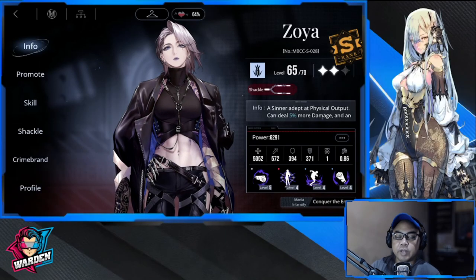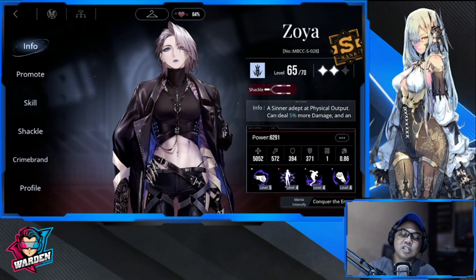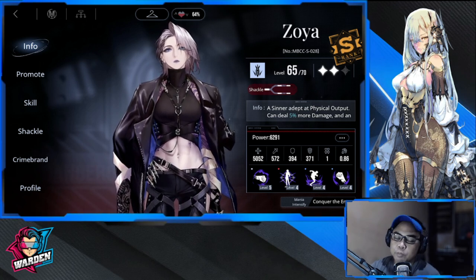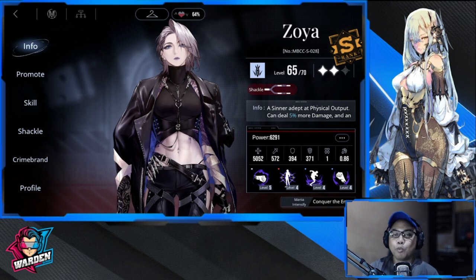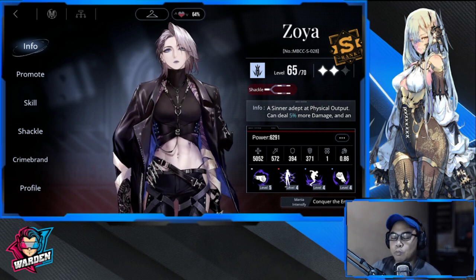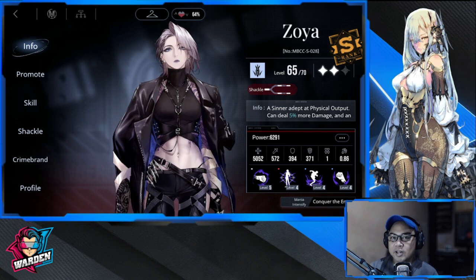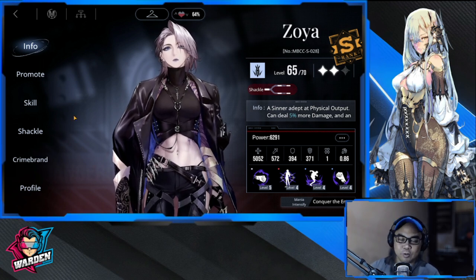Hey guys, welcome to Path to Nowhere. We're here with Zoya's build. Don't be fooled by her — she's sleek and slender but she's a bruiser.